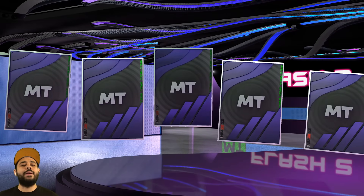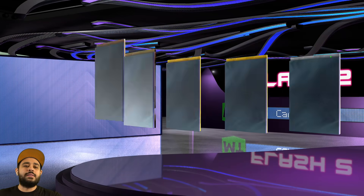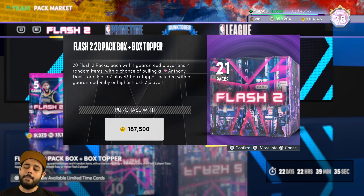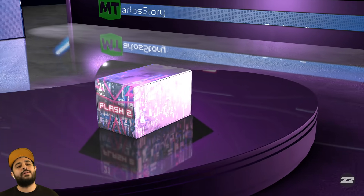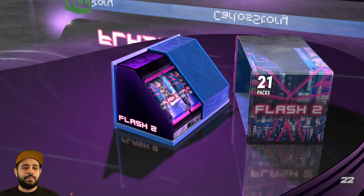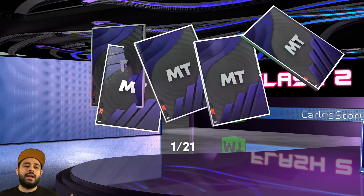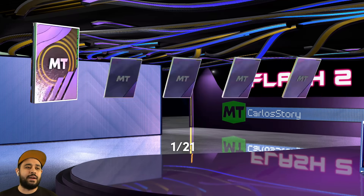We want AD out here, now an NBA champion. We gotta go into a box - no collars, quick sell everything, we don't need it. I want pink diamond AD. Here we go with the first box - I better see some greatness. He's rocking the Lakers black mamba jerseys. This is not a good start.